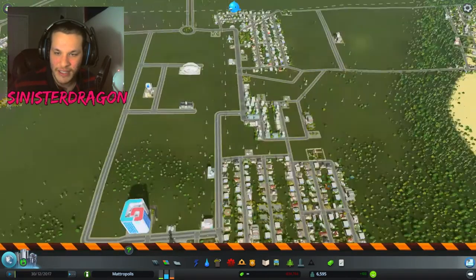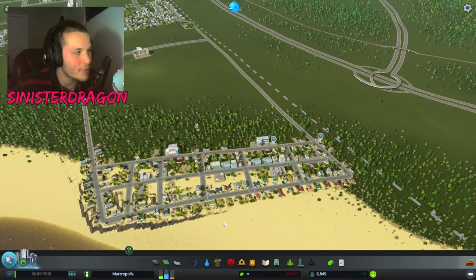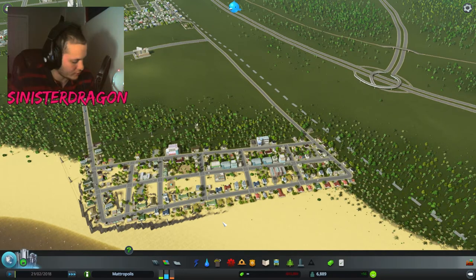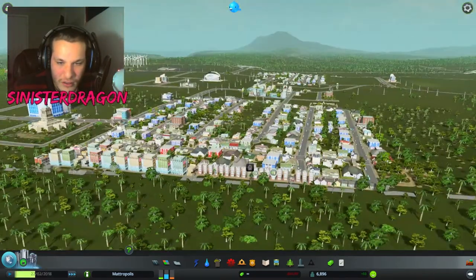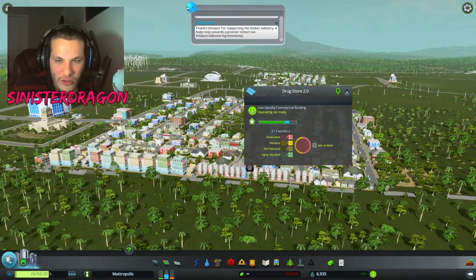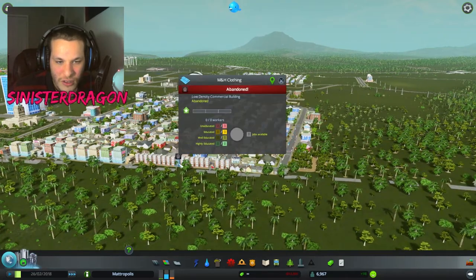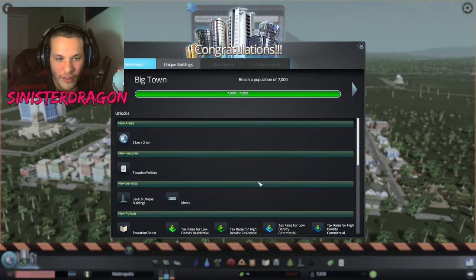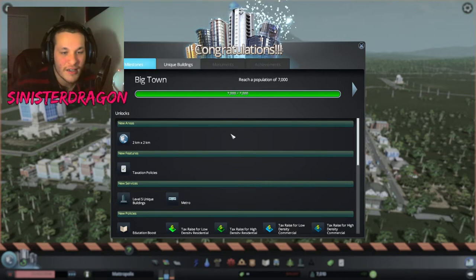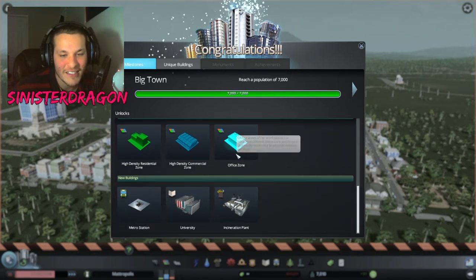Still got these abandoned buildings, I'm not quite sure why they're getting abandoned. We'll just fast forward time, give us some more residents. Apparently we need more commercial areas — blue areas are getting filled in. Why are there so many drugstores? We can order new land, taxation, level 5 unique buildings. I could build a metro, and high density zones and an office zone — that's interesting. Metro station, university, and an incineration plant.